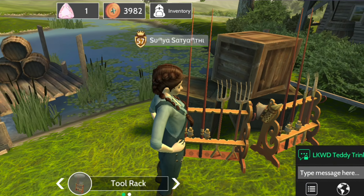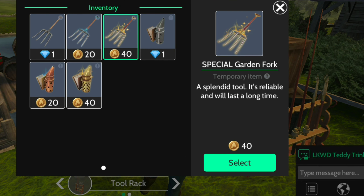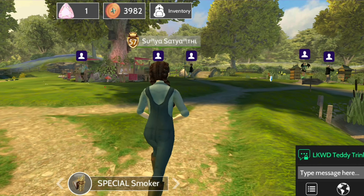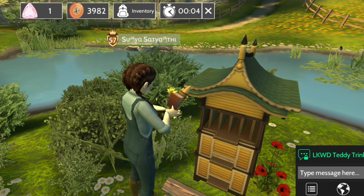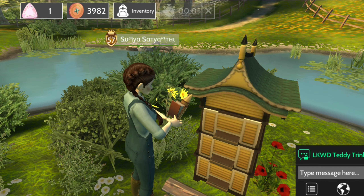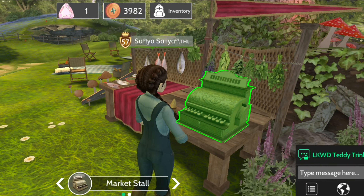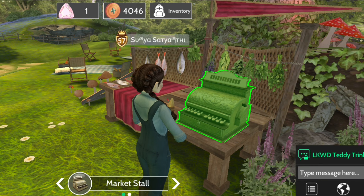First, you need to pick a tool for yourself from the tool rack. When you pick a tool for digging or collecting wax from the beehive, it will give you different kinds of items that get collected in your inventory. I would suggest picking the expensive tools — a special smoker for the beehive and a special garden hoe for digging — because these will last longer than other tools. Everything gets collected in your inventory, including whatever you find by using the tools.